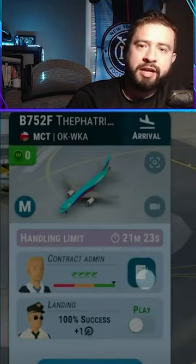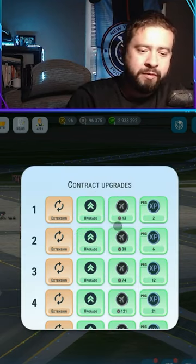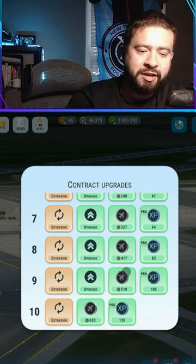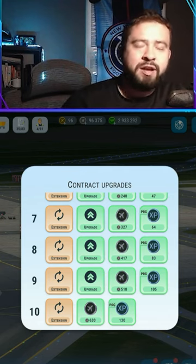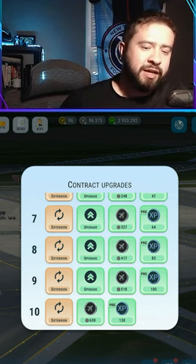All you gotta do is click on the contract icon, go to the trophy icon, and then click on upgrade. When you click on upgrade, you'll see a list of all the upgrades you get for leveling up that contract. This is great because it'll let you know exactly how many silver planes and XP you will get for leveling up that plane, which will help you make an informed decision on whether or not you want to keep that contract.